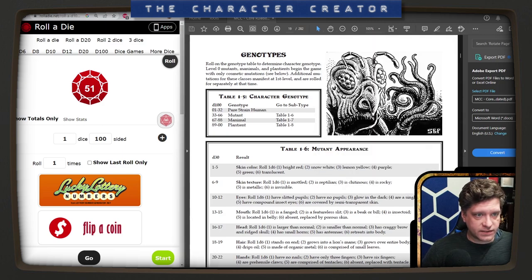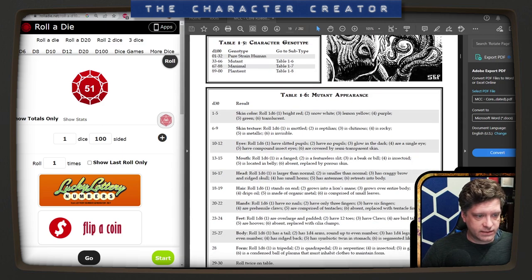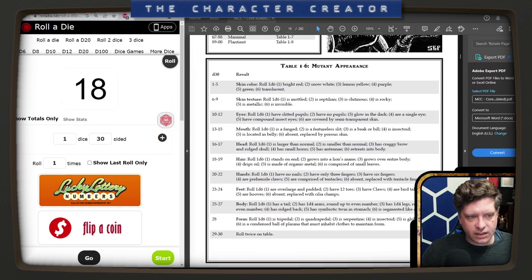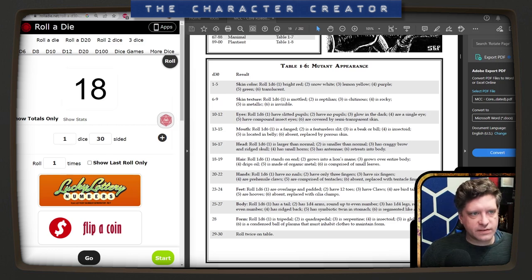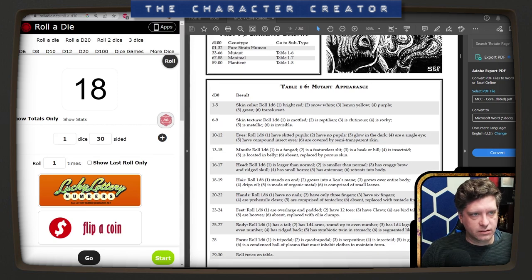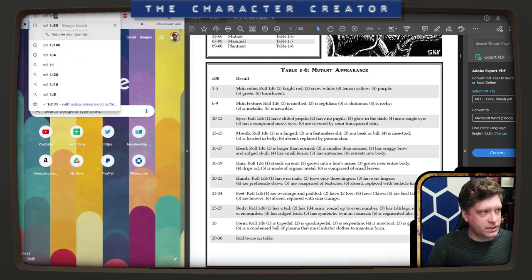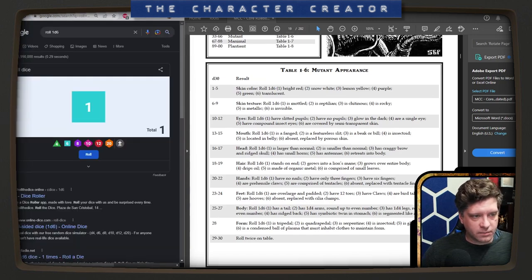Our subtype is going to be table 1-6, which is a d30. We rolled an 18 — that's our mutant appearance. Hair. Our hair is weird. Let's roll 1d6 for manifestation. Our hair stands on end.